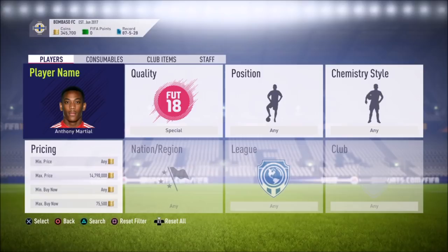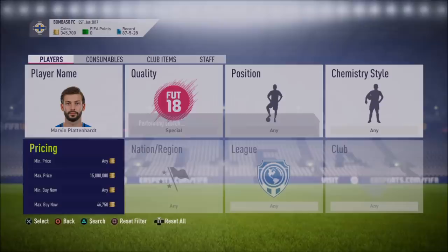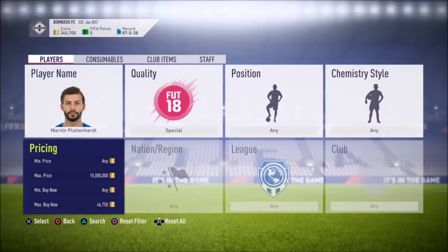So we changed it from Martial to Plattenheart because there weren't very many deals for Martial. And look at this deal we just found — 34,750 coins! He's going for 47,000 coins right now, so that would have been easily over 10,000 profit right there. I highly recommend trading with the lower rated players because you tend to see a ton more deals. So we're going to start trading with him and I'll be back once I've seen some deals.